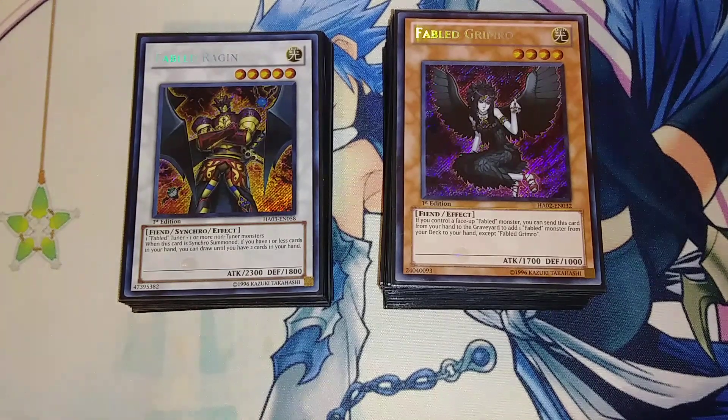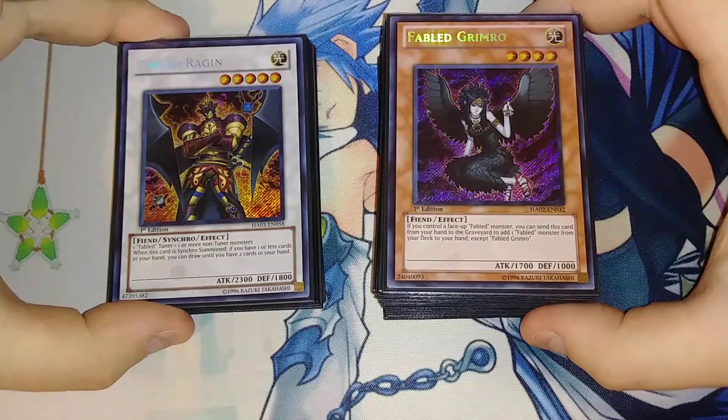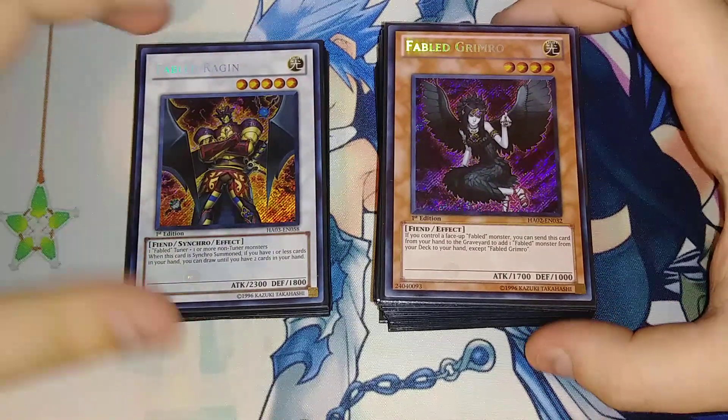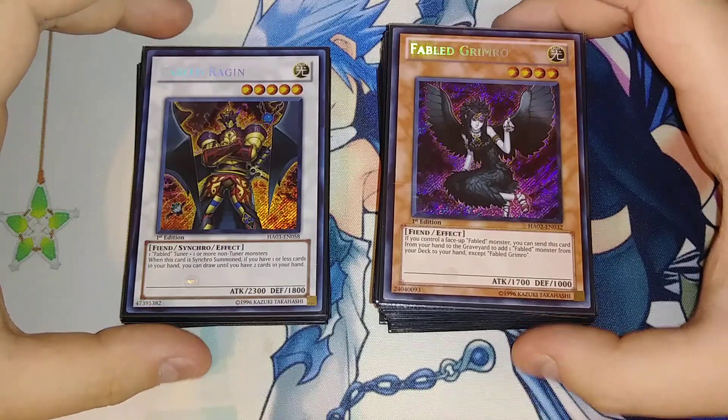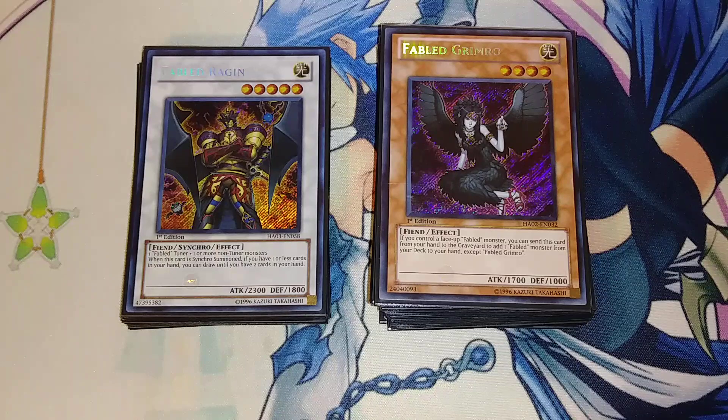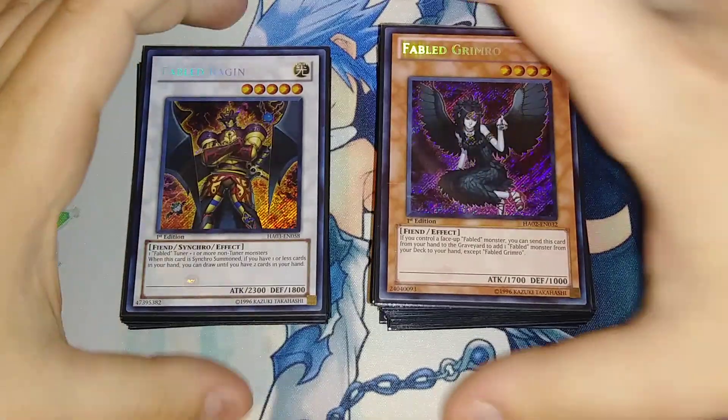Hey what's up guys, it's DarkenDules and Timothy doing a Fabled deck profile. I really love this deck because it has some of the best artwork in the entire game of Yu-Gi-Oh, and it's a really cool old school synchro deck from Hidden Arsenal. Don't forget to like, comment, subscribe, hit the bell, and check out the Patreon in the description below for awesome rewards like getting your name in the description, a signed card sent to the mail, or your requested deck profile every single month.